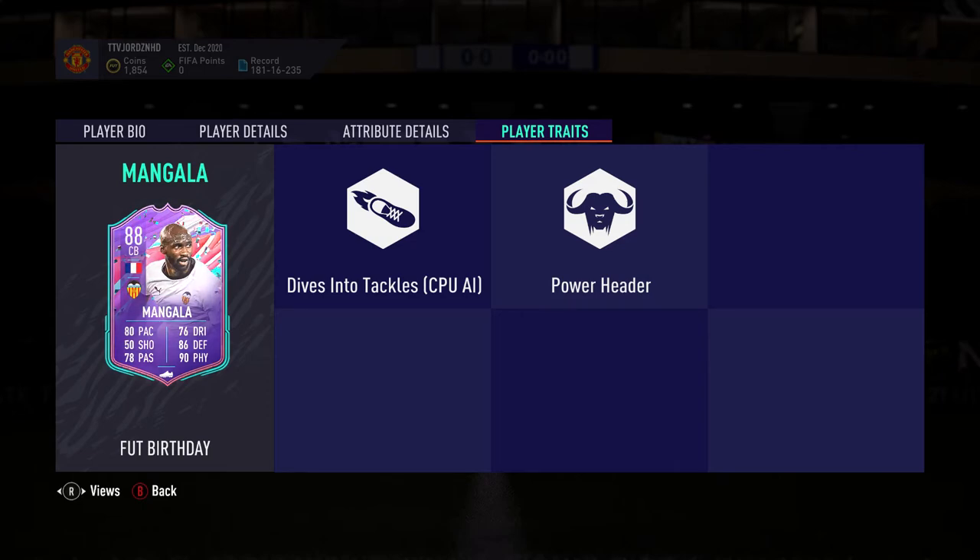Player traits: dives into tackles, comes for crosses (CPI), and power header. Those aren't bad at all. As a player overall, I'd say he's top.